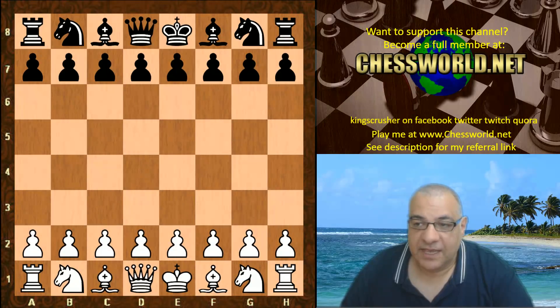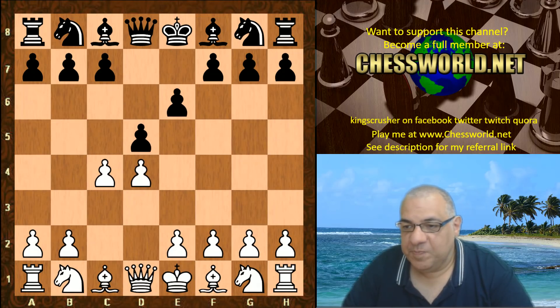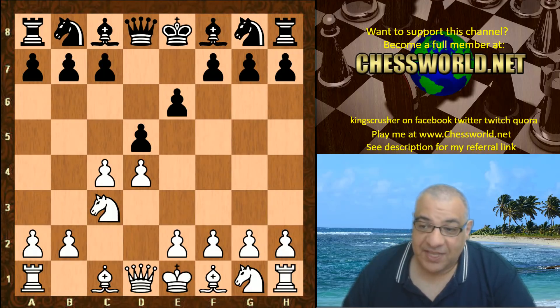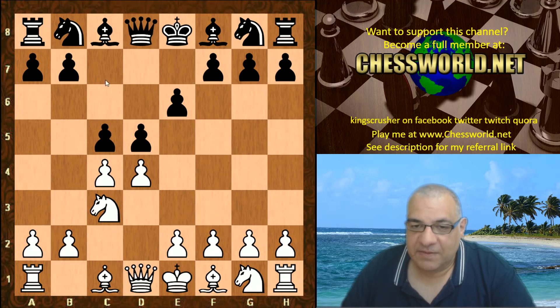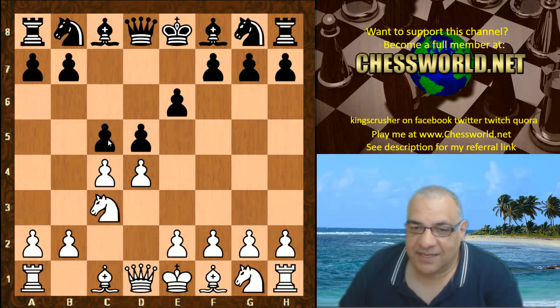In this game, Leela playing white plays d4. We have d5, c4, e6, and here the move Nc3 is played, which is pretty standard. Now c5 is played - this is the Tarrasch Defense, and the Henning-Schara Gambit is a possibility here.